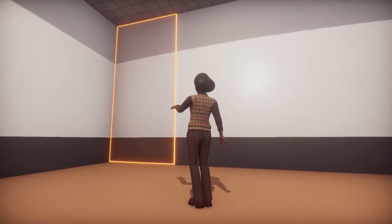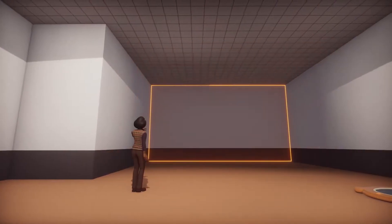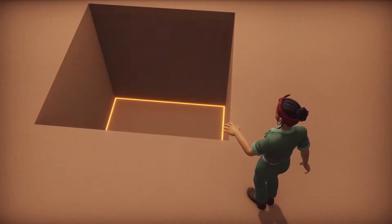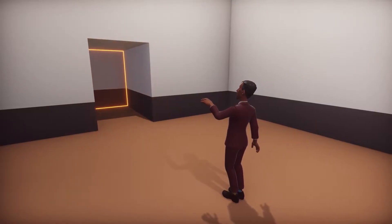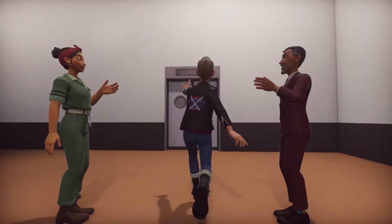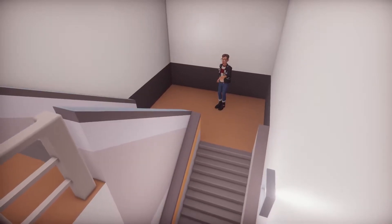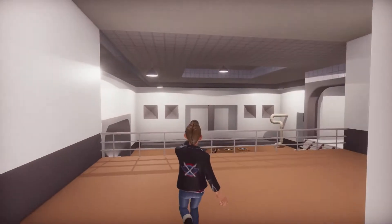Simply select a surface and either pull it in or push it out — in, out, shake it all about. Let's create a little walkthrough here: drop in a door and hey presto, you've got a corridor. And for my next trick, a second floor.